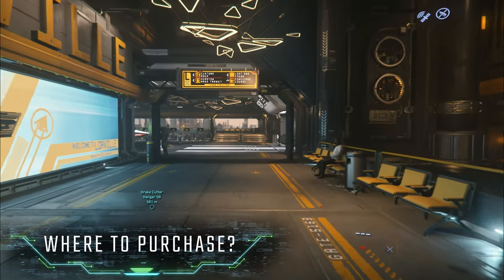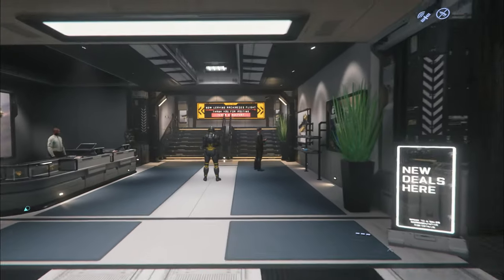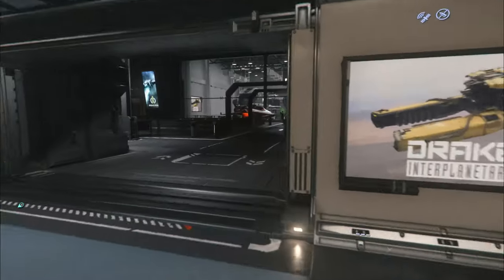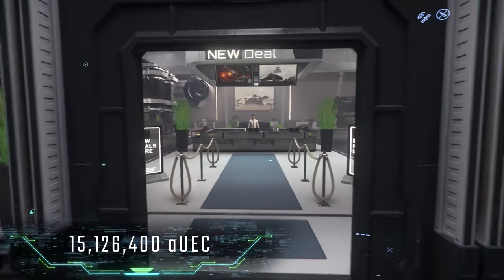Overall, you can pledge to purchase this ship, or head over to New Deal in Lorville to purchase it. Take a right at the Vantage rental kiosk, head down, and on the right is the New Deal shop. Head to the rear of the workshop where you'll find the sales terminal, where you can purchase the ship for $15,126,400 AUEC.